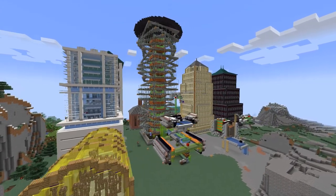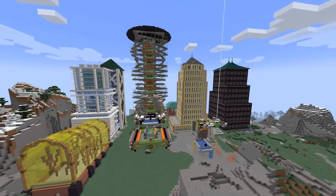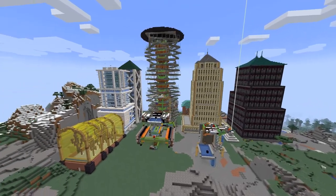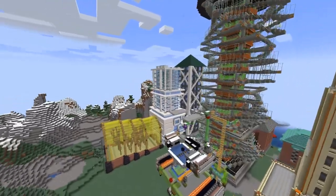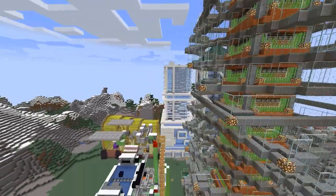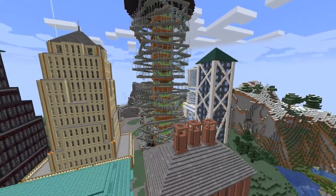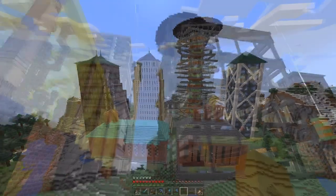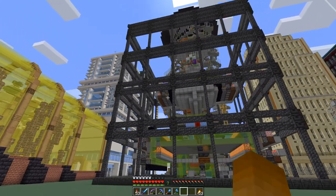Looking around here, most of the farm buildings are tall towers, but this one does not have that much height. Towards the seafront, we have the two lower ones for the iron and tree farm, but I did not feel like doing another brick stone building. That got me thinking: what are the essentials of a factory building?